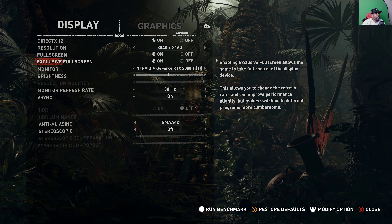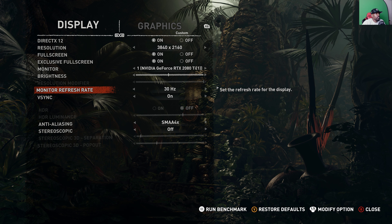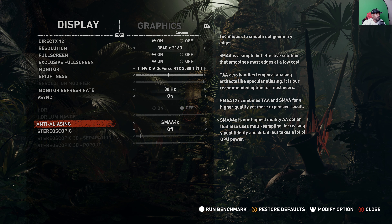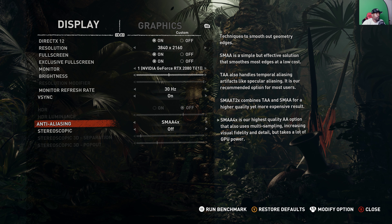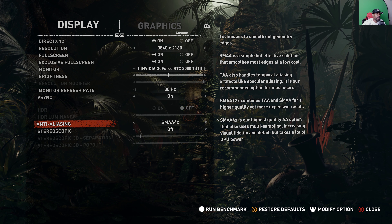I make sure that full screen exclusive mode is on. I set it to 30 frames per second, V-sync on, anti-aliasing all the way up to the highest it could be. Make sure you got a lot of video RAM because this will eat up your GPU, but I got 11 gigs of VRAM on the RTX 2080 Ti.